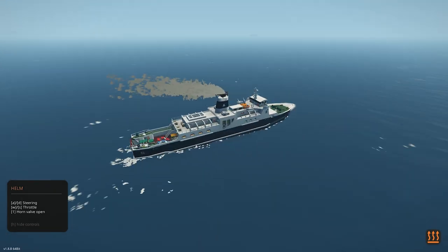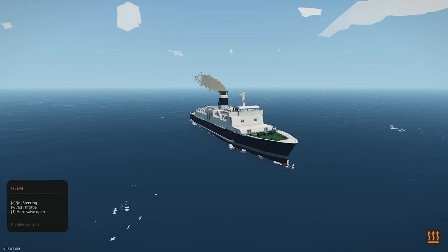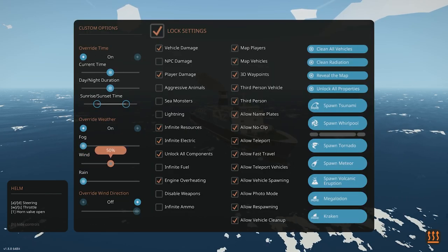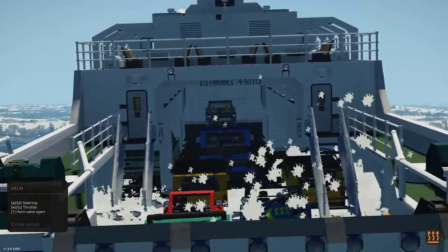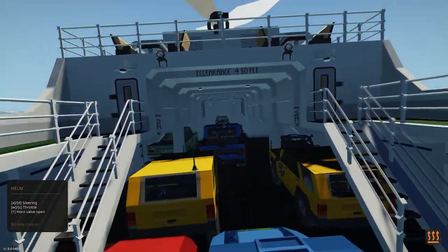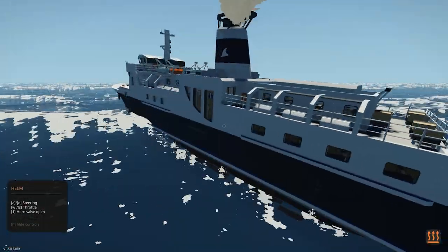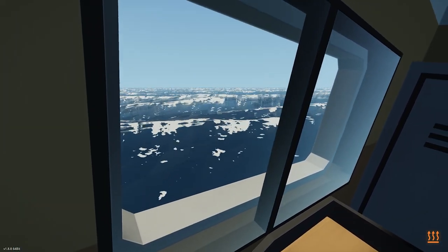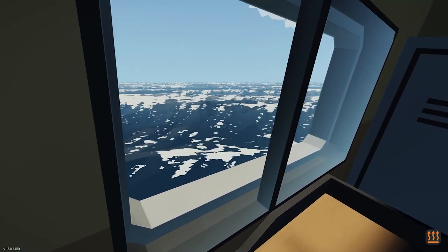Now that we've sailed far enough away from the oil rig, let's activate the waves. Let's go up to 50%. We've actually got water crashing through the car deck, which is a little concerning. But luckily the cars have not flipped over or slid to one side. Here in the passenger compartment, you can see the waves are pretty ferocious out there, but I think we can make them more intense.